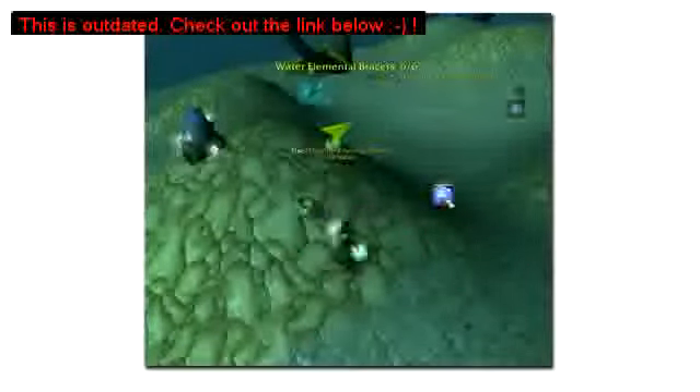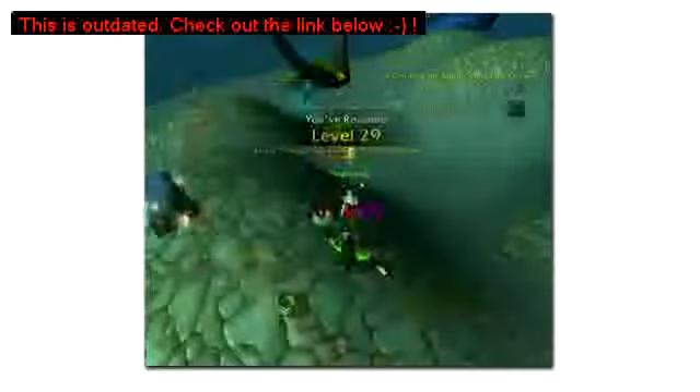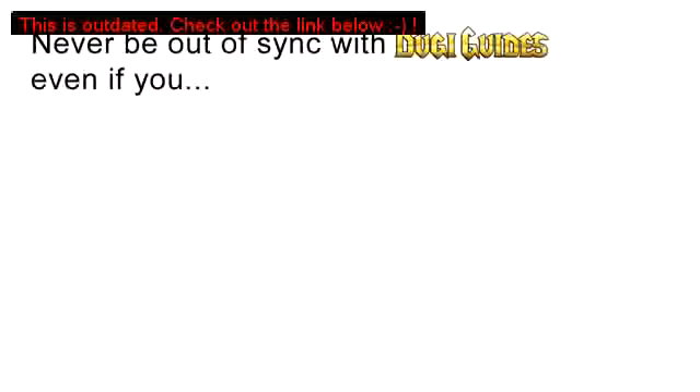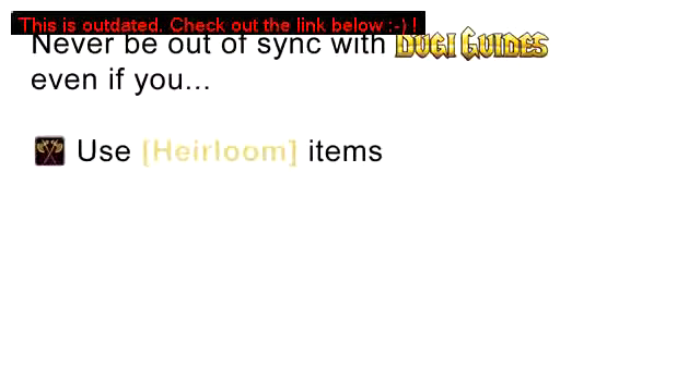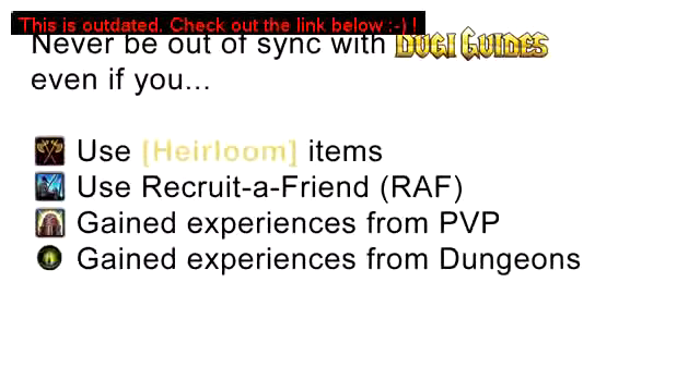As an experienced player, you may be worried that if you use a leveling guide, you won't be able to break away from the guide to go to a different path. But we have added new features so that you will never be out of sync with DoogieGuides even if you use heirloom items, recruit a friend, gain experience from PVP, or gain experience from dungeons. With DoogieGuides, you can still do all these things and easily sync your character with our guide by using our guide selection system and these unique features.